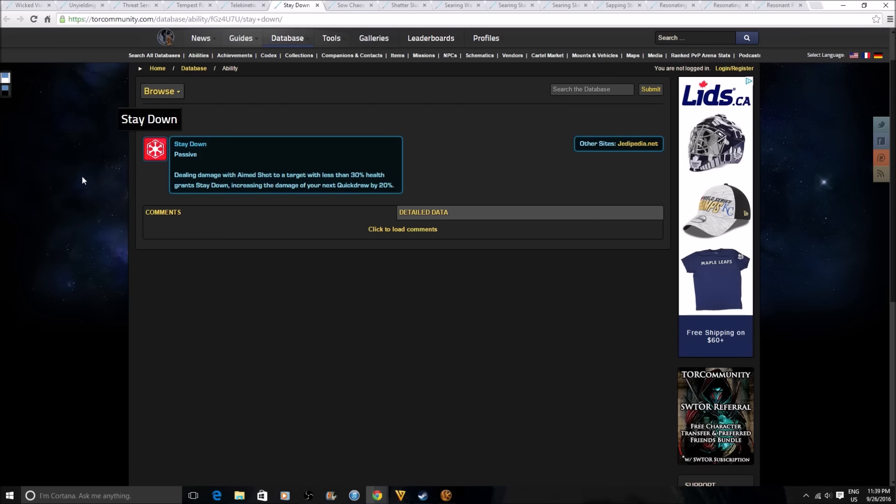Stay Down is a passive going to Gunslingers and Snipers. Dealing damage with Aimed Shot to a target with less than 30% health grants Stay Down, increasing the damage of your next Quick Draw by 20%. It's a combo — do your Aimed Shot, get the target to really low health, then do your Quick Draw doing 20% more damage to finish off the target. One of those executor type combos.